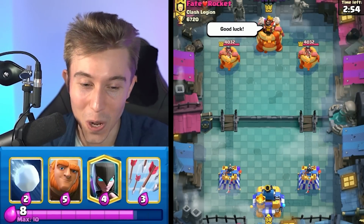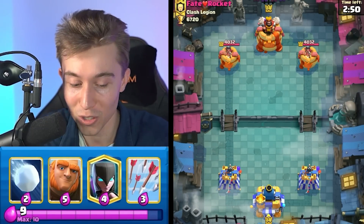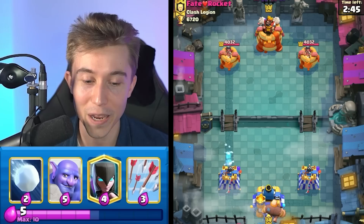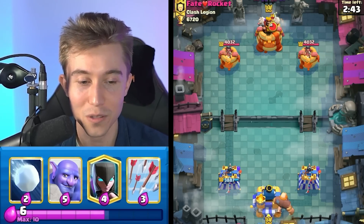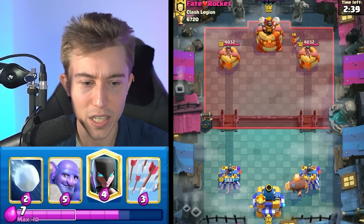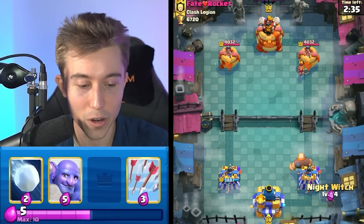Alright, we got a game against someone that loves Rocket in their name, so hopefully we can blast off with this win and have our opponent just miss a Rocket. Okay, typically when we see Ice Spirit, we know it's going to be either like Logbait, or it's going to end up being a Rocket Cycle deck that's really annoying with a lot of defensive cards. I see Valkyrie — I could go for a Bowler here. It's just a bit risky. I want to drop my Night Witch at 10 Elixir so then the Night Witch Bats aren't going to get too far ahead.